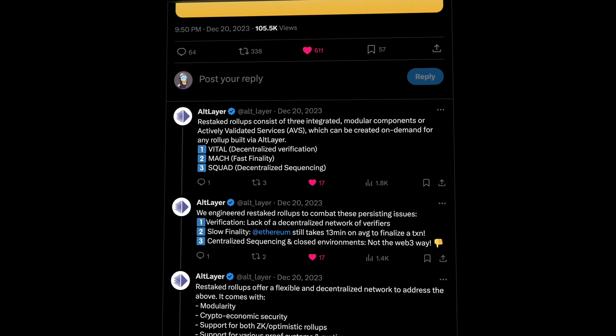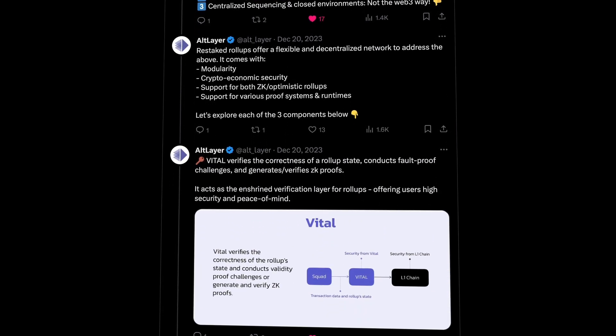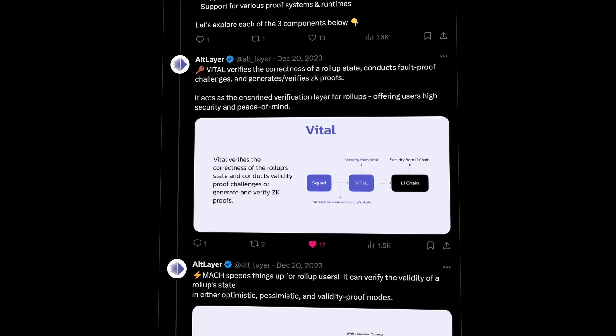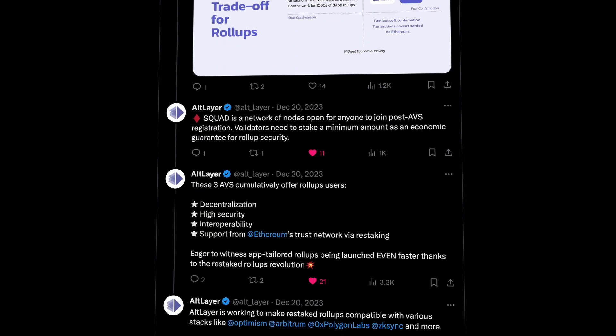Vital is a network of AVS operators that work as a secured verification layer for rollups, verifying all new states proposed by Squad operators, performing proof challenges, checking and generating ZK proofs.